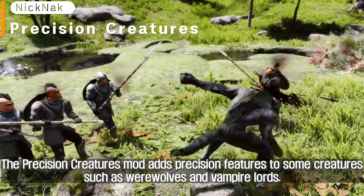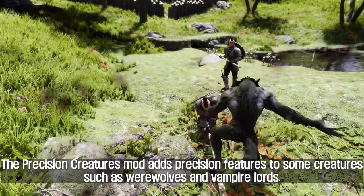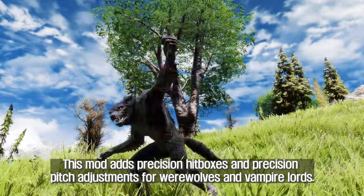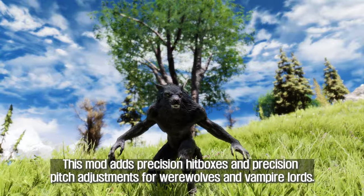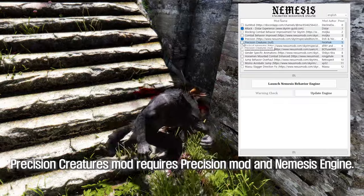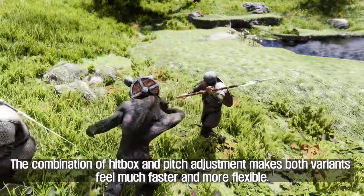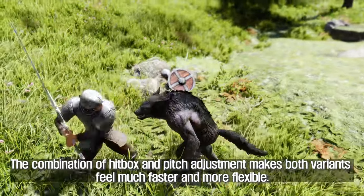The Precision Creatures mod adds precision features to creatures such as werewolves and vampire lords. It adds precision hitboxes and precision pitch adjustments for both. This mod requires the Precision mod and Nemesis Engine. The combination of hitbox and pitch adjustment makes both variants feel much faster and more flexible.